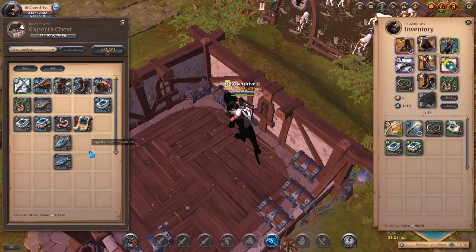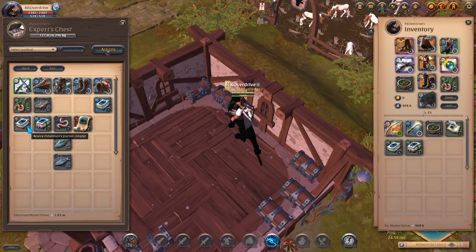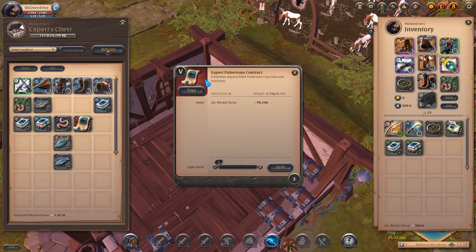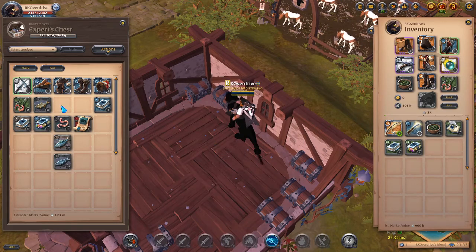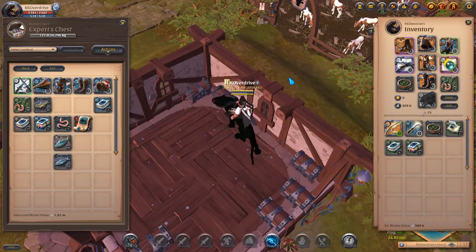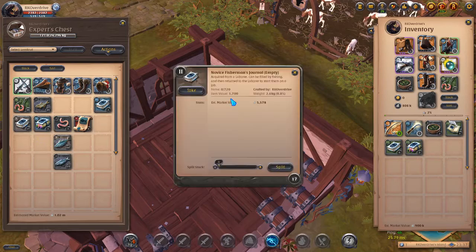Now, looking at the journals — I was honestly irritated when I heard what other content creators were suggesting. They did nail it with power leveling fisherman contracts and turning and selling them. These three journals right here are almost 100k silver. I'm just sitting on these for now, but as far as journals go: the tier 2 journal is honestly terrible — it is a waste of time.